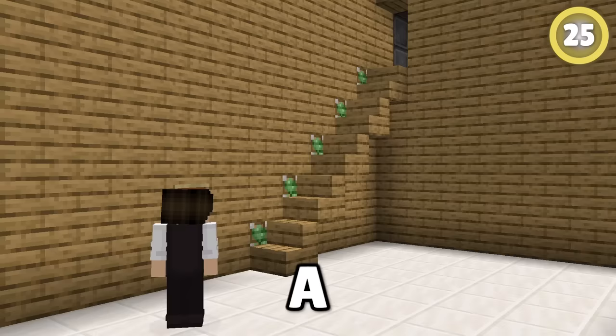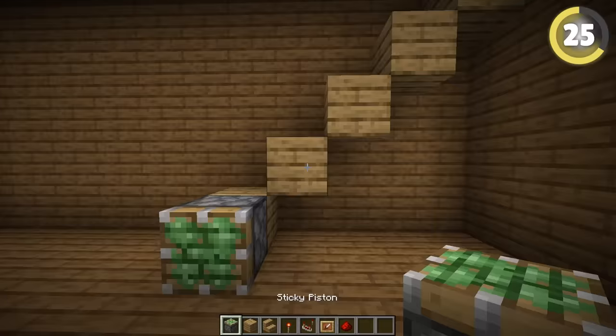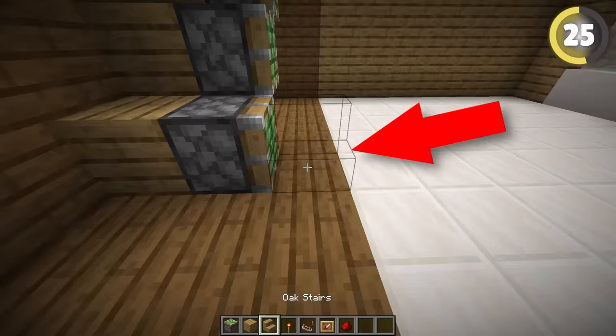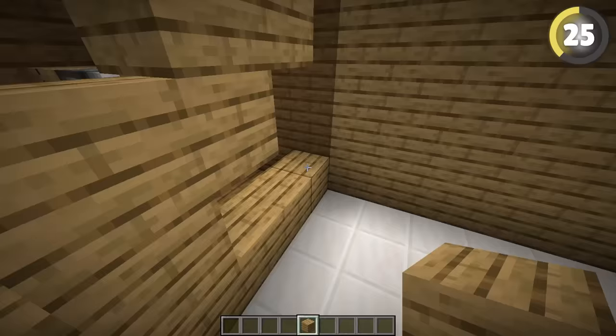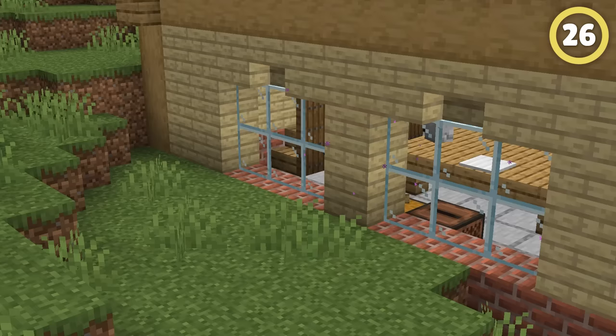A secret stairway can be a great feature for your house, and all it takes is some redstone and some sticky pistons connected to your stairs in this crazy array. The backs of the stairs will blend in with the rest of the wall, until you turn the handle and expose it all.